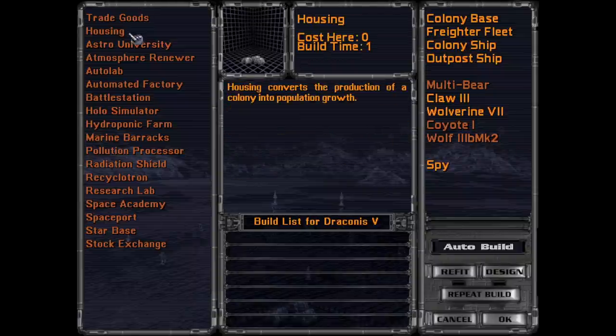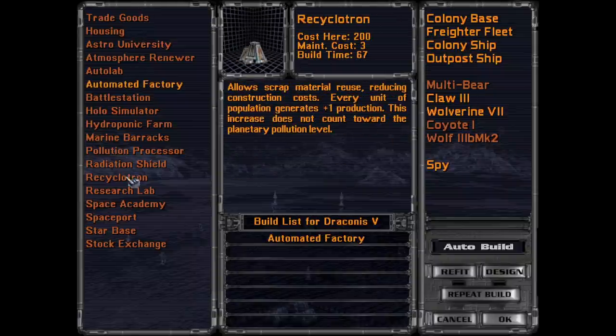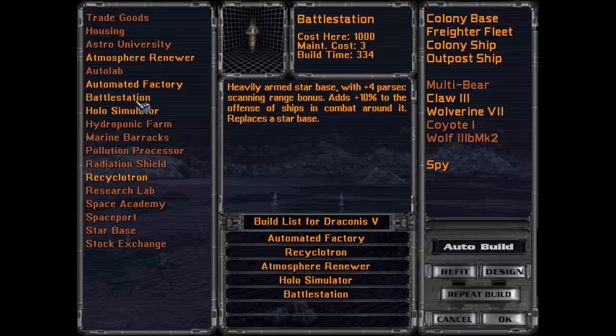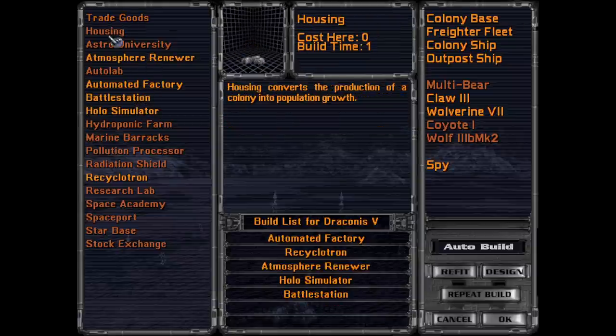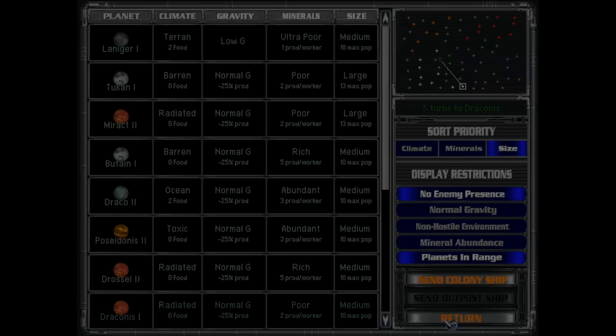Hello Draconis. We're going to be planning an automated factory — I guess Recyclotron, although it's going to take a while before you actually get the benefits from having a high population. Astro Renewer, Hollow Simulator, then you can go into Battle Station and then build some housing. And we might transfer some people over there actually.